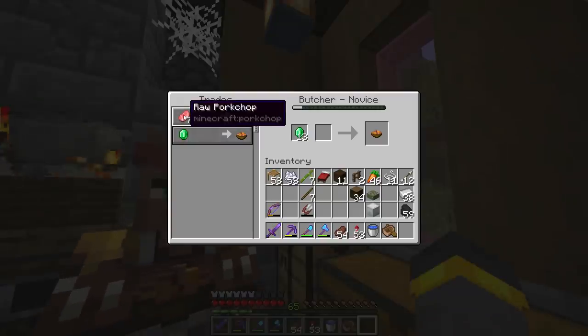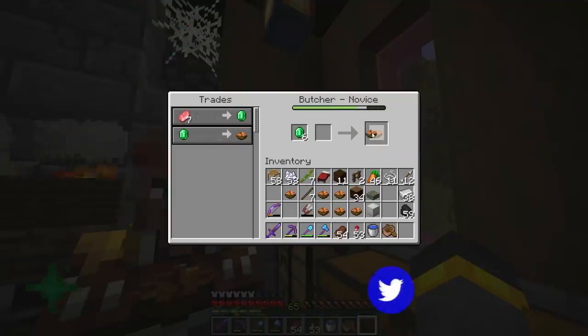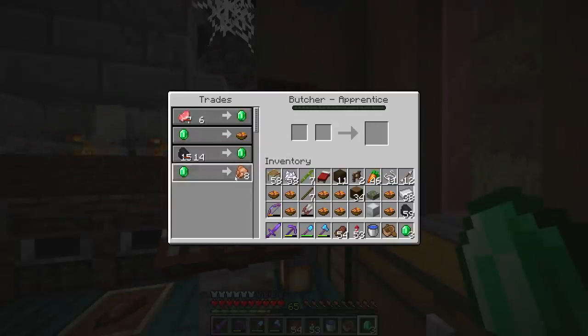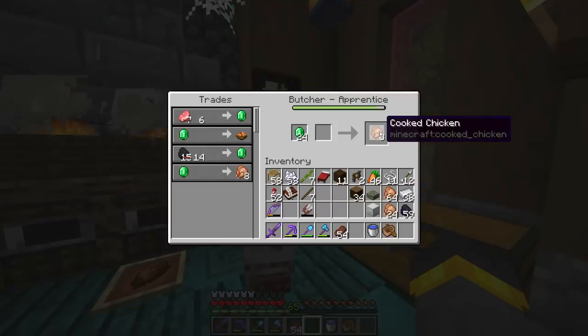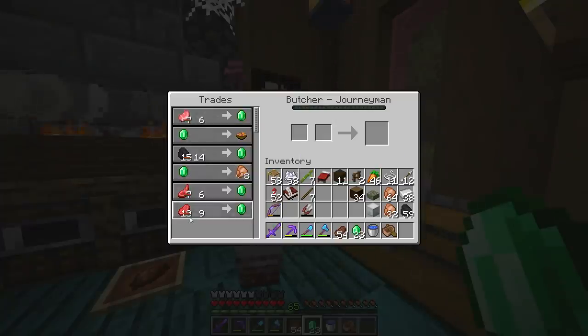We'll leave a couple pigs roaming around outside too — that looks nice. The butcher villager — come on, take the job! There you go. Right off the bat: pork chop trade at level one — that's amazing! I forgot my emeralds though, so don't lose that trait. We're going to have pigs all over this place. We'll level up the villager — the coal trade at level two is cool too.